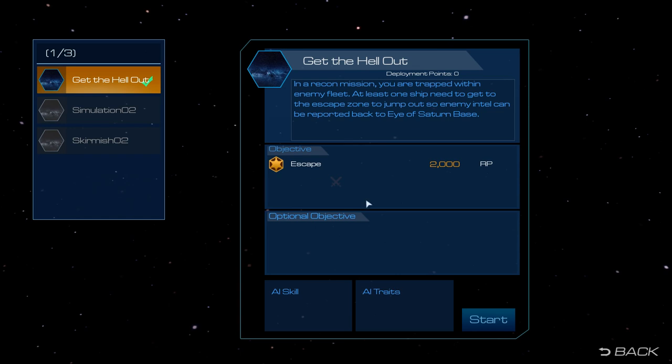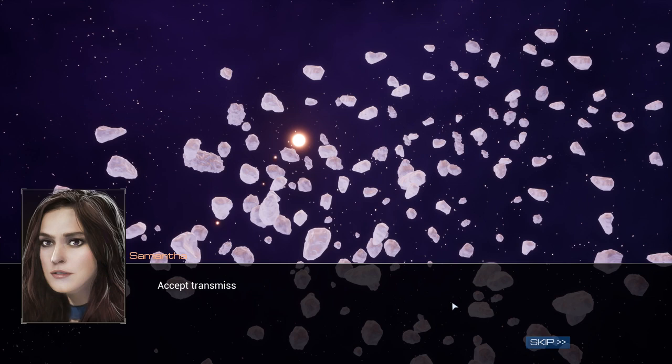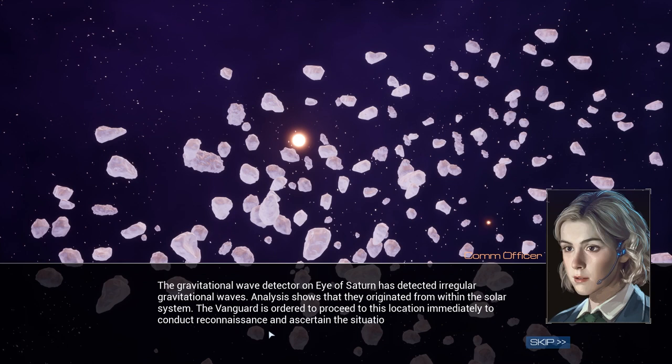In a recon mission, you're trapped with an enemy fleet. At least one ship needs to get out to the escape zone to jump out, so enemy intel can be reported back to the Eye of Saturn base. This is really cool because you learn about the terrain - the terrain in this game is very nice. January 15, 2395. The one guard is evacuating from Uranus to Saturn. Incoming transmission from Eye of Saturn: the gravitational wave detector has detected irregular gravitational waves - analysis shows they originated from within the solar system.